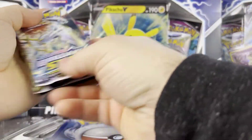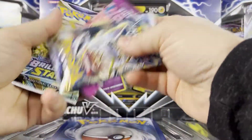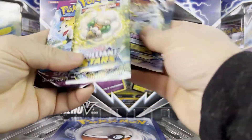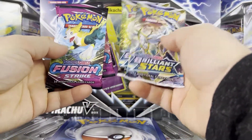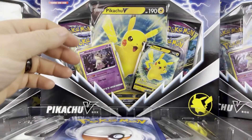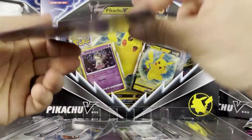For the four packs, it looks like we get a couple of Brilliant Stars and also a couple of Fusion Strike, which is kind of different — normally they switch it up and give you three or four different pack types, but that's all good.